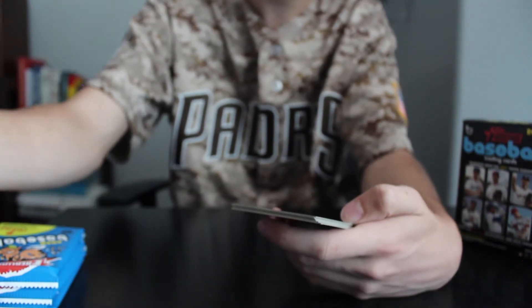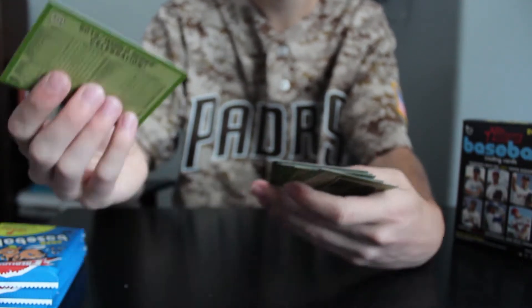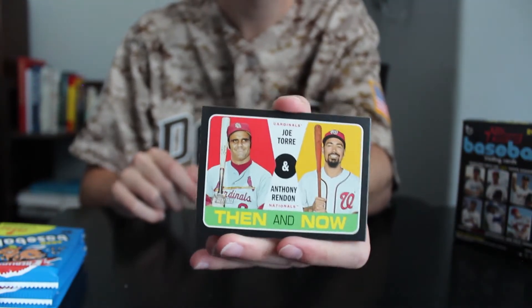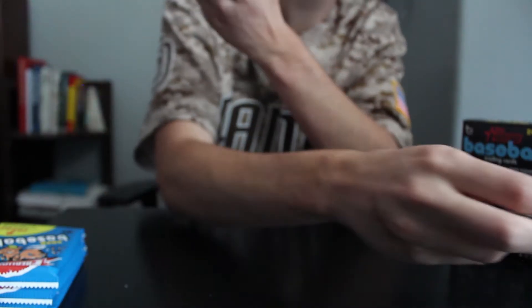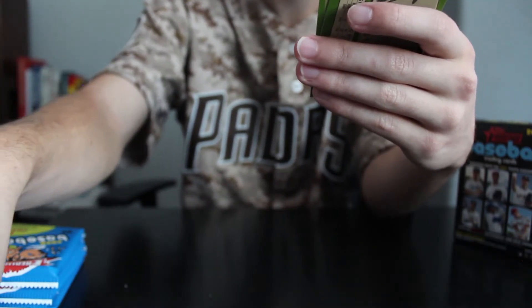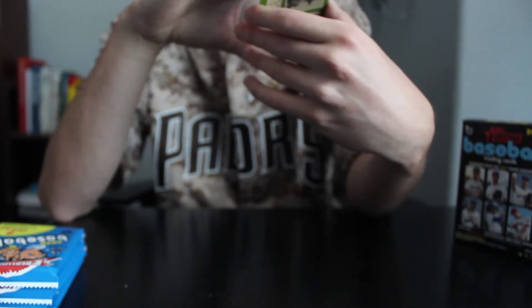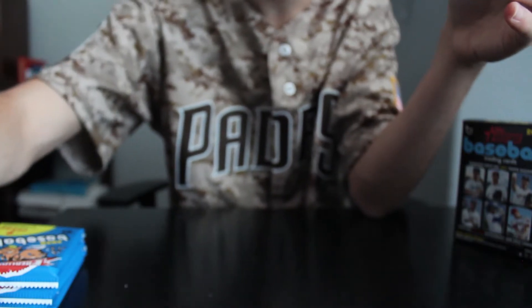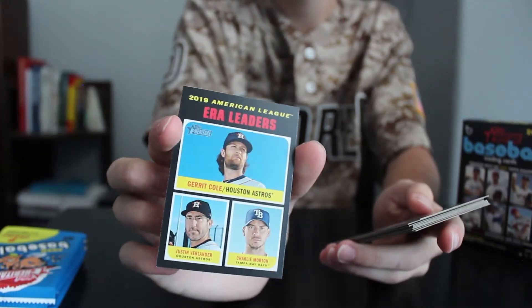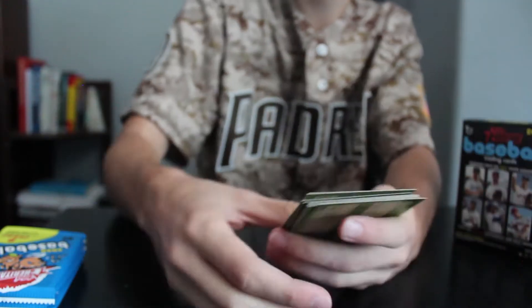We need a rookie. We got a World Series Celebration insert for the Washington Nationals — cool little insert. Then and Now — Joe Torre and Anthony Rendon. Now Rendon is an Angel. We got a lot of inserts in this pack: National League Championship Series insert, a Kenley Jansen, and another pack without a rookie. American League ERA leaders — nice little insert.